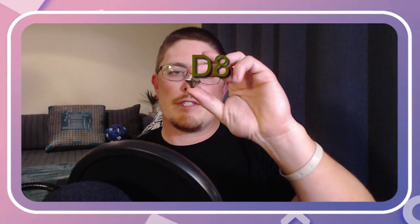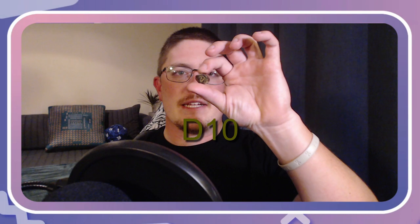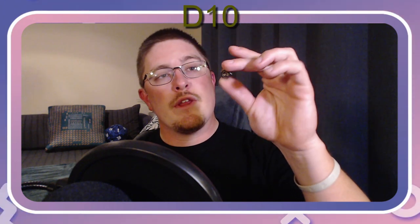4D6 means you roll four of them. The D8 — an eight-sided die that looks like you took two four-sided dice and stuck them together. Along with the D6, it is one of the most common damage dice you will be throwing in the game, as well as for hit dice. The D10 — a ten-sided die that is mostly used for higher damage rolls, as well as most front-line characters' HP.